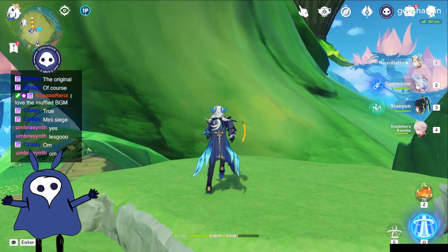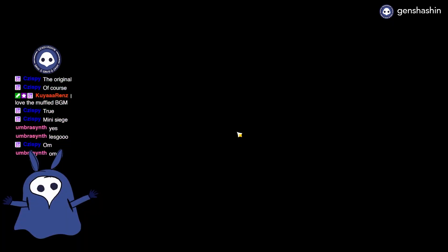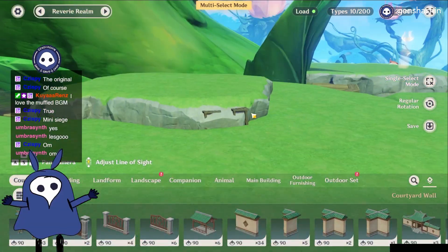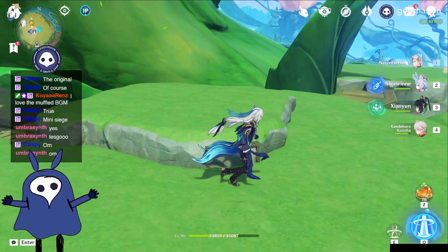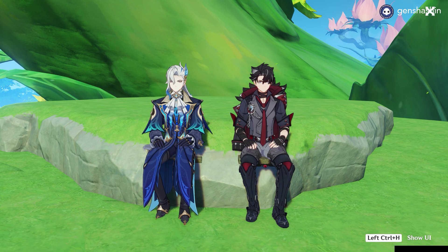This is my green screen. I've got the branch, I put some landmass around, and then I put some chairs in there — kind of squished some chairs into that spot. All you have to do is make them sit, and that's practically the shot. I had Roxy sitting beside Nuvelet.